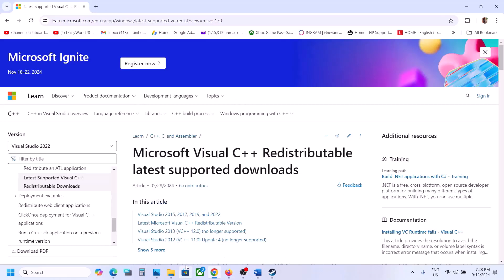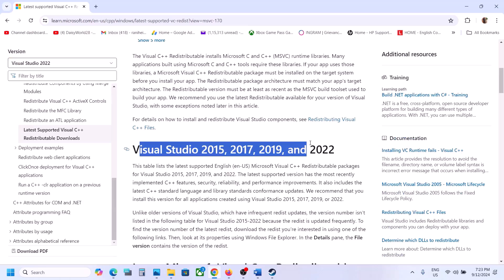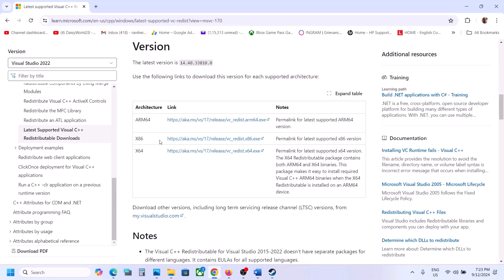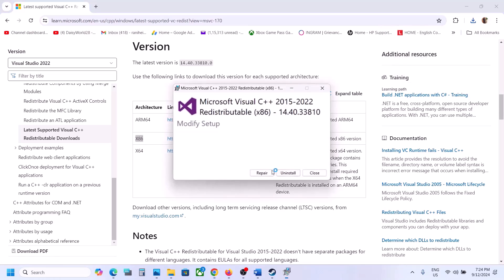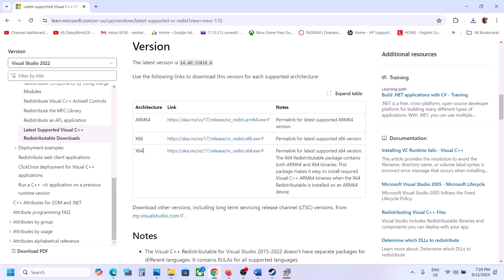The next step is to install Visual C++ redistributables. Copy the link provided in the video description and open it in a browser — it will take you to the Microsoft website. Download the Visual Studio 2015, 2017, 2019, and 2022 redistributable. Download and run both the x86 and x64 EXE files. If you see a Repair option, click Repair; if you see Install, click Install.